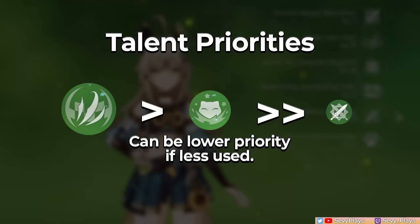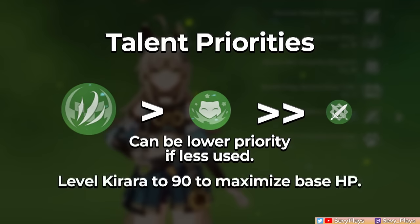For Kirara's talent priority, you want to prioritize her skill as it's her main utility. Leveling her burst gives it better damage scaling, but since its usage is optional in rotations, leveling it is also optional. Leave her basic attack talent alone to save resources. Since you're relying on her max HP for her shield, you also want to level her to 90 to get the highest base HP possible.